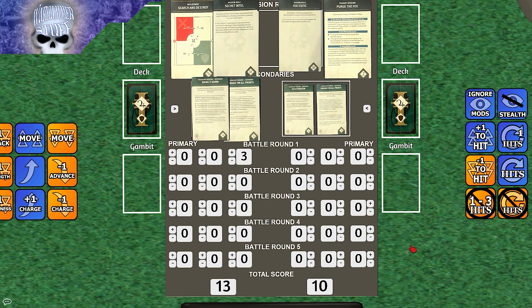For points at the end of Turn 1a, GSC scores two points for Engage on All Fronts — holding three out of four board sections. That's it for this turn.